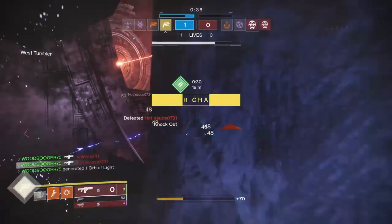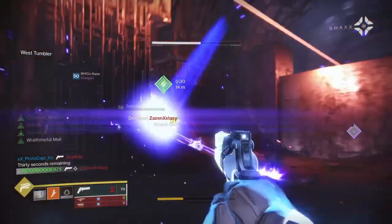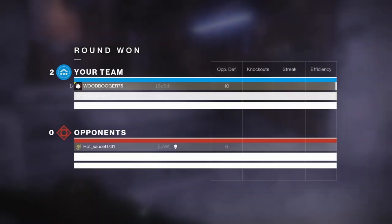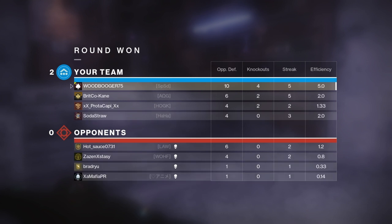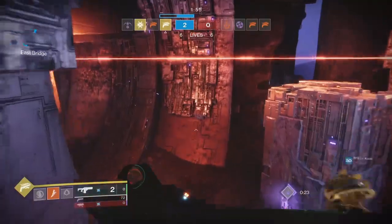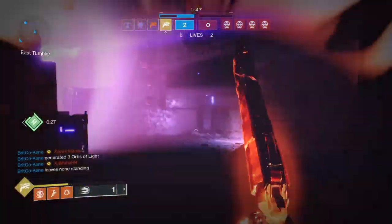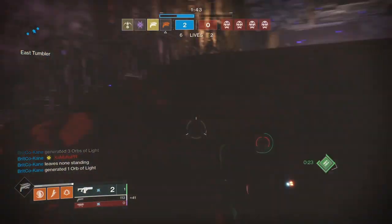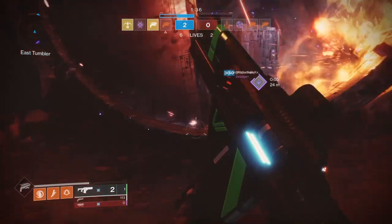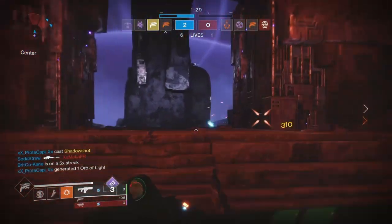If you have trouble with tilting, a general rule of thumb is: if you lose two matches in a row, take a break. Stop playing comp, go do some strikes, go do a quest, then come back later. If you come back and lose two more games, you're done for the day — just stop playing comp and continue the next day. All that's going to happen if you keep going is you'll get tilted, lose more matches, and get mad about dropping in Glory. The end goal is to hit Fabled. You don't have to do it instantly — it's going to be a grind for some people, but if you don't tilt, it's going to be a lot easier. It's definitely possible for anyone to hit Fabled.